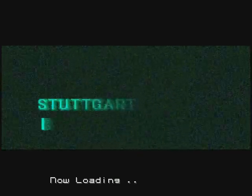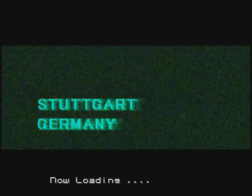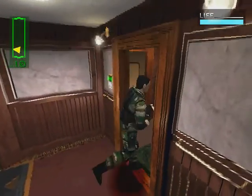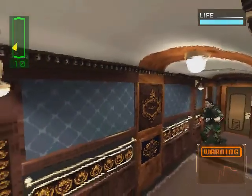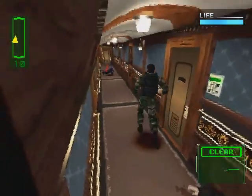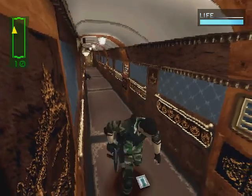We left off at the Ambassador's VIP room, basically. We were searching for the secret room. And here we are. Now that guy drops a first aid kit, which is just a lifesaver, because we have none. So that's great.